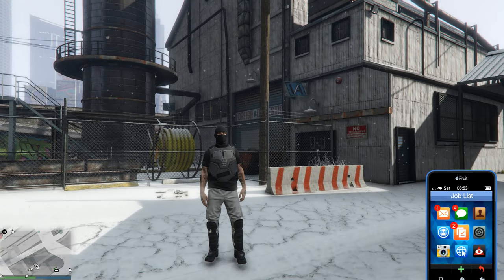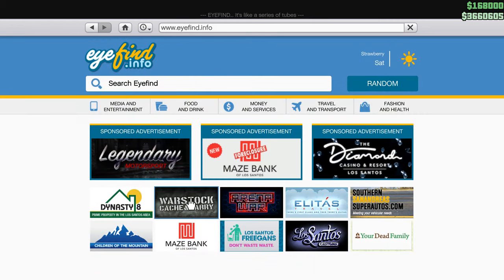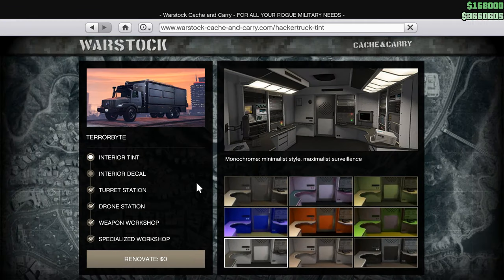First, we need to buy a salvage yard business — you don't have to buy additional upgrades. Also, in order to save the new noose outfit, we need to buy the Terrorbyte, because without it we won't be able to save the new outfit.